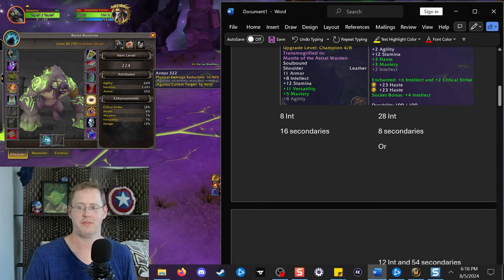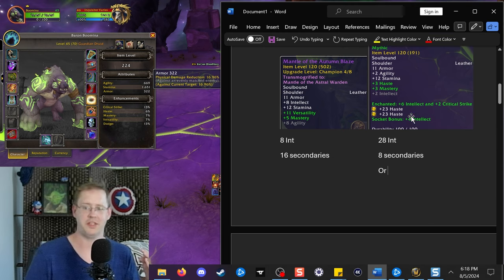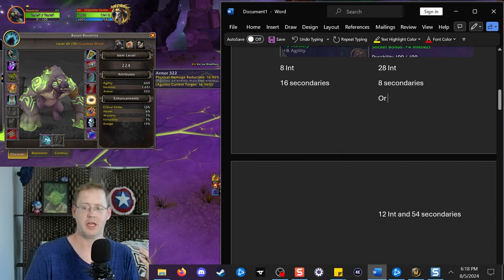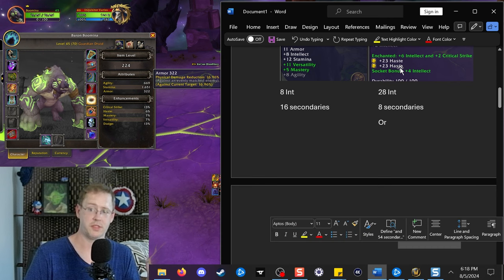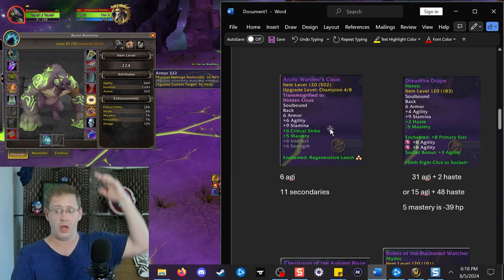To give the values in terms of secondary stat conversions for the gems: that would either be 8 int and 16 secondaries, versus 28 and 8, or versus 12 int and 54 secondaries if you were to use the Light's Fhen gems.